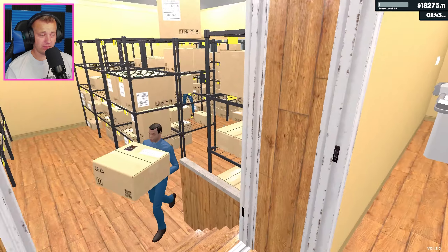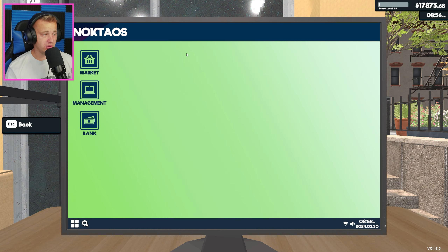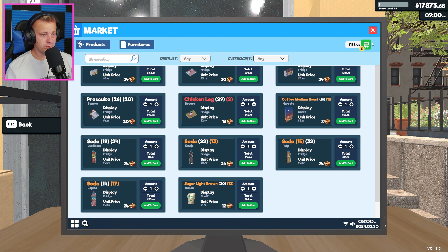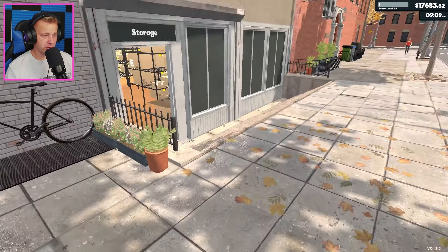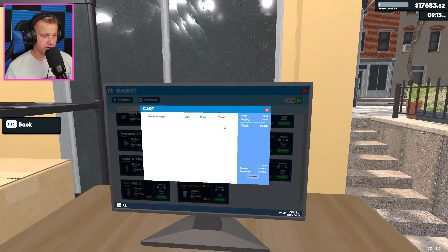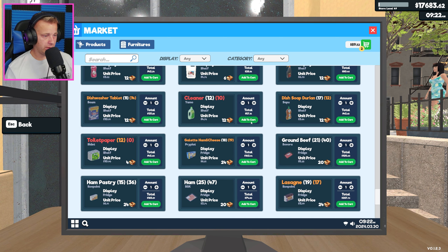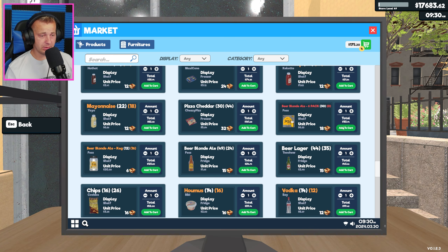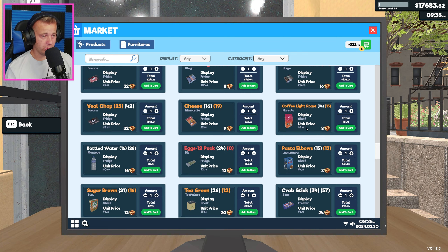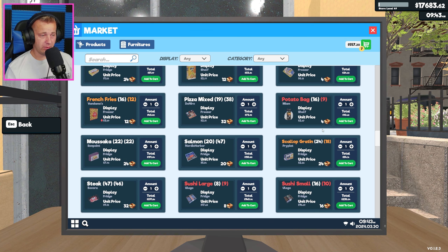We're going to continue things today by paying our bills, getting some stuff ordered, and then getting the new growth expansion done. We're going to go ahead and order things real quick because I don't know exactly what we still need - we need some chicken legs, toilet paper, some cleaner, some bleach. If you guys missed last episode, you missed quite a bit, so definitely go back and watch that.